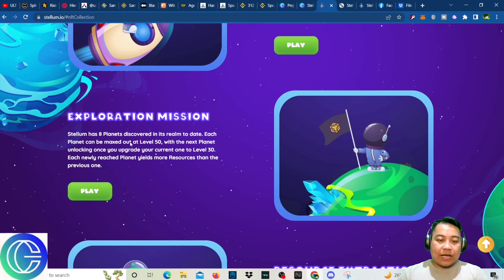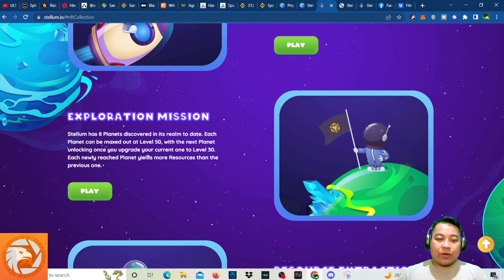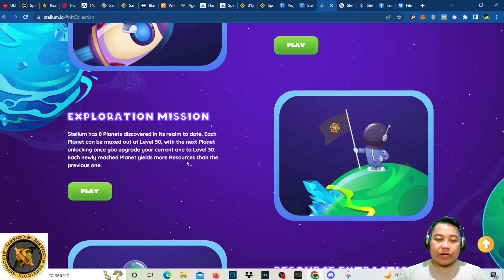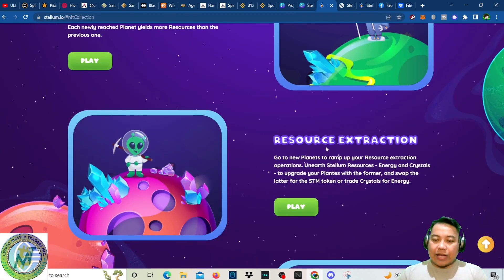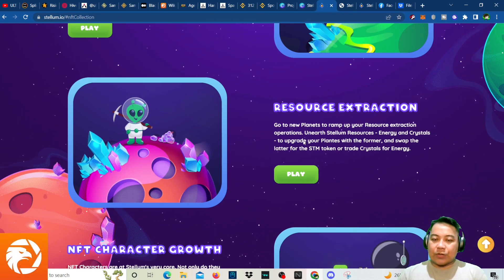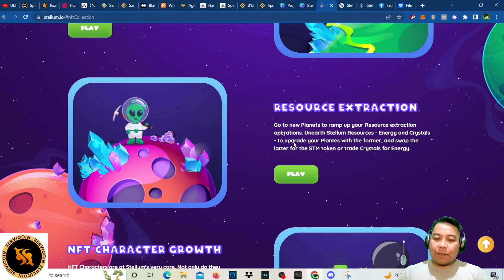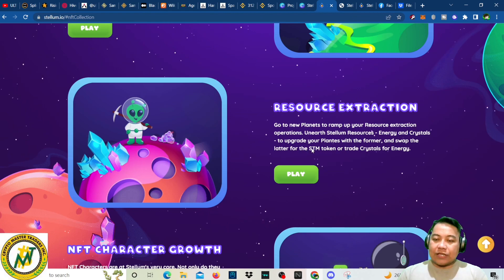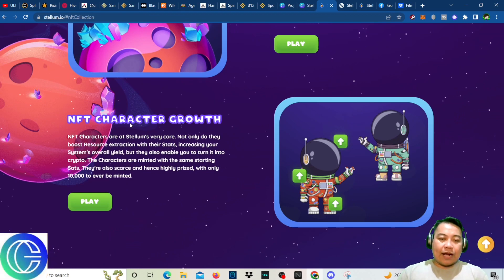Stellum has eight planets discovered in its realm to date. Each planet can be maxed out at level 50, with the next level unlocking once you upgrade your current one to level 30. Each newly reached planet yields more resources than the previous one. You can use Stellum resources — energy and crystals — to upgrade your planets, and swap crystals for STM tokens or trade crystals for energy.